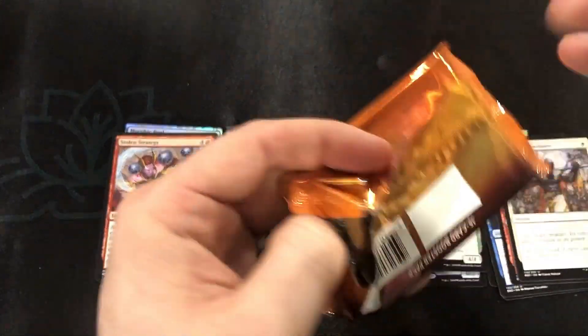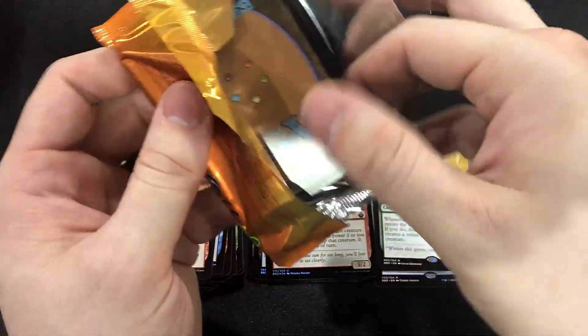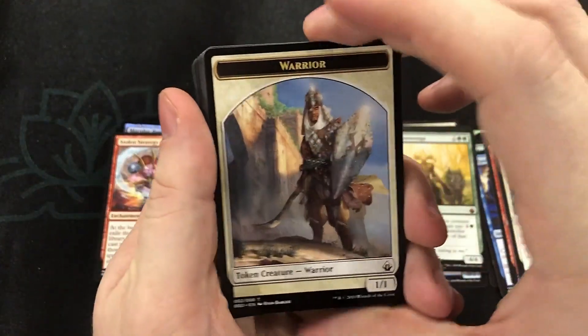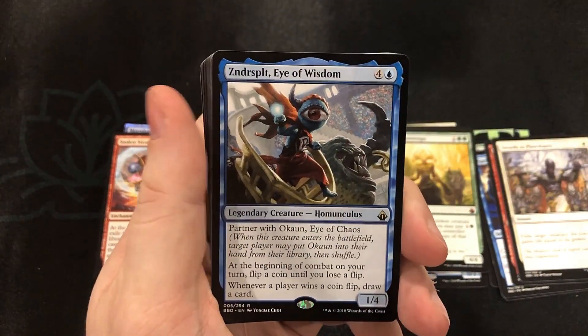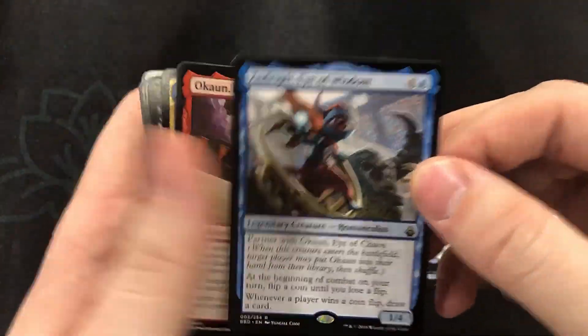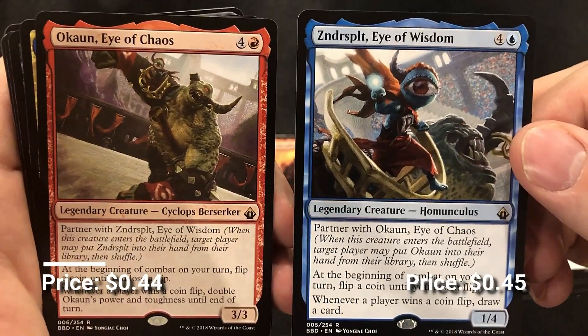That foil Morphic Pool feels really good. Off the top of my head I don't know the exact value, but I think they're really high — any of those foiled-out lands are actually worth quite a bit. And there they are — favorite partner pair: Okun and Zindersplit. Flip those coins!